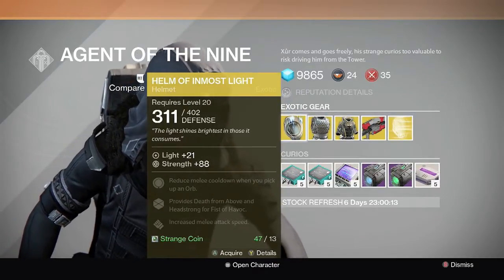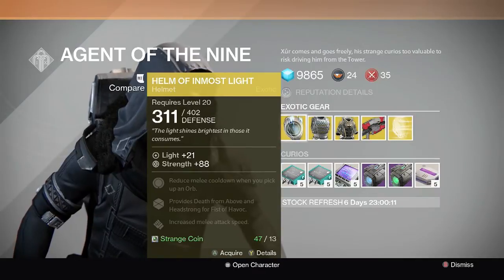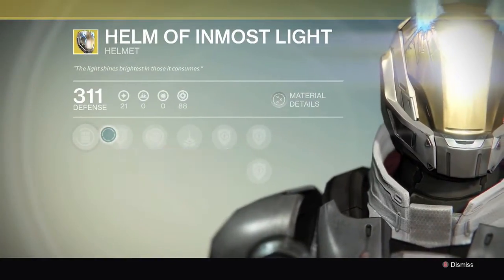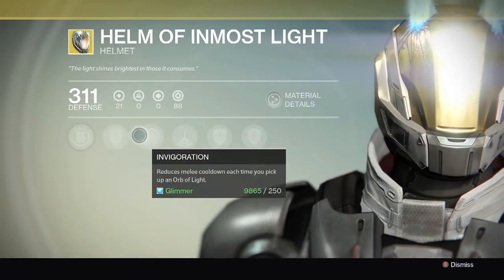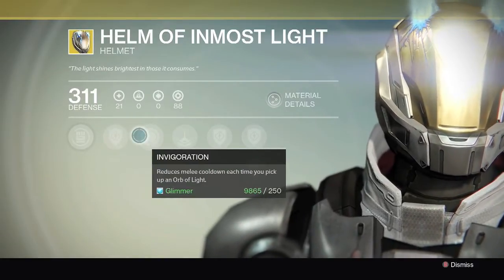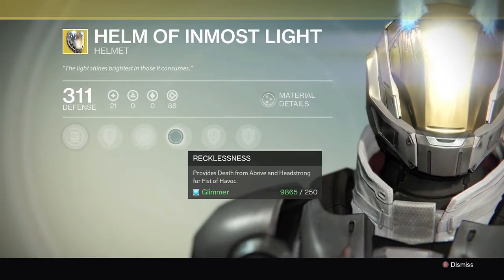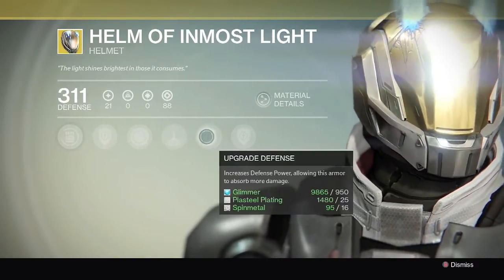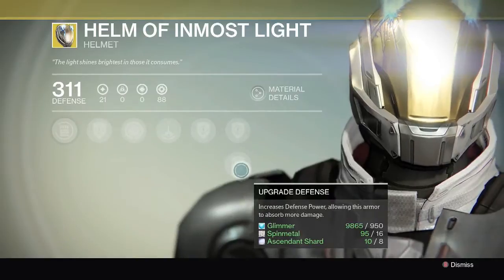The Helm of Inmost Light — I already have it, I think I had like two. It produces melee cooldown, increased melee attack speed. Each time you pick up an orb of light it provides Death from Above and Headstrong for Fist of Havoc, plus a bunch of defense upgrades.